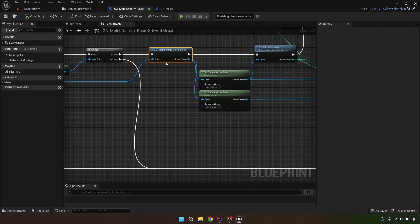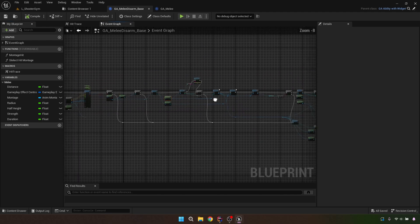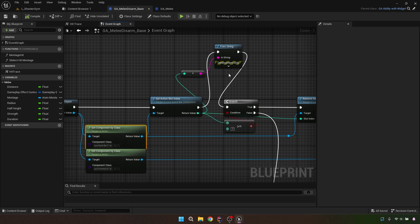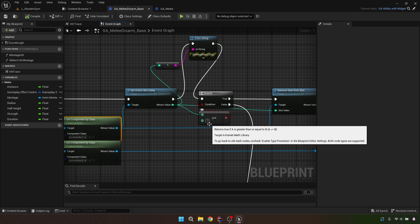From the hit actor you get the player controller — this is the person you're stealing from. From their controller, grab their Quick Bar Component and their Lyra Inventory Manager Component. I could promote those to variables but I kept things as light and simple as possible, so there's a bit of spaghetti. This section deals with the weapons — melee weapons are in slot zero.